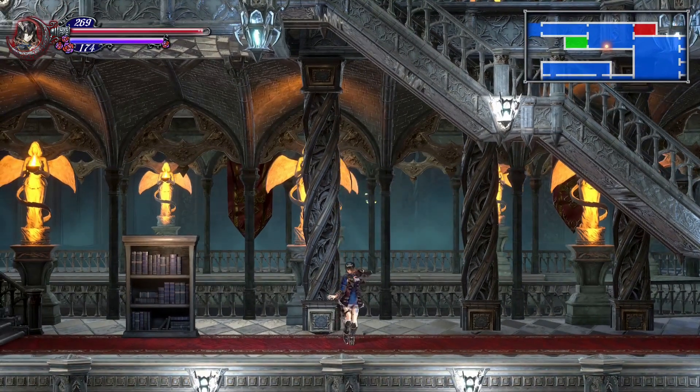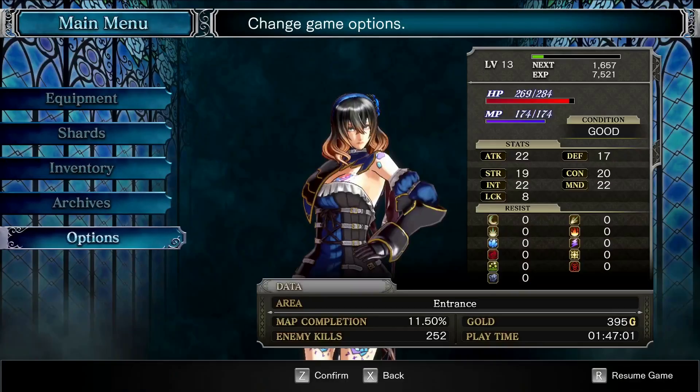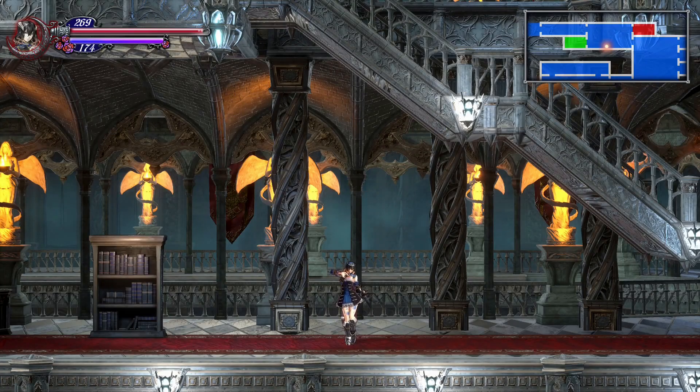I fought Zangetsu, the boss up there in the room. Afterwards, I opened my inventory to check, and I rebound my inventory to Tab, actually. And when I opened and closed it, I found out there's, like, an invisible text box you could type in?